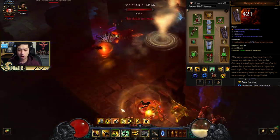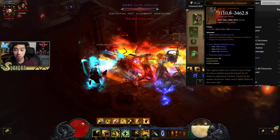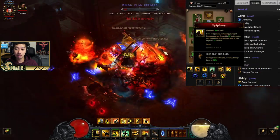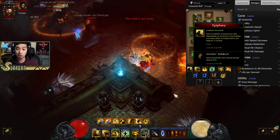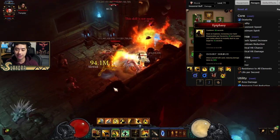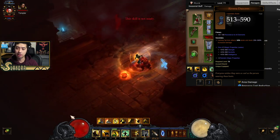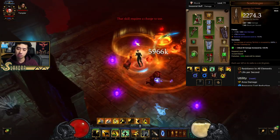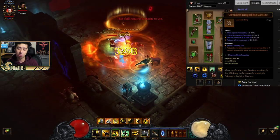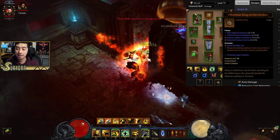You can alternatively run another set of bracers if you prefer. For the cube, we're running Messerschmidt's Reaver — this allows us to keep up our Epiphany throughout its duration, and Desert Shroud is going to give us an extra 50% damage reduction. We also have Riviera Dancer in the cube, which increases the damage of Lashing Tail Kick and attack speed. Any combination of Zodiac Ring, Unity, Royal Ring of Grandeur, or Convention of Elements works in the jewelry slot.